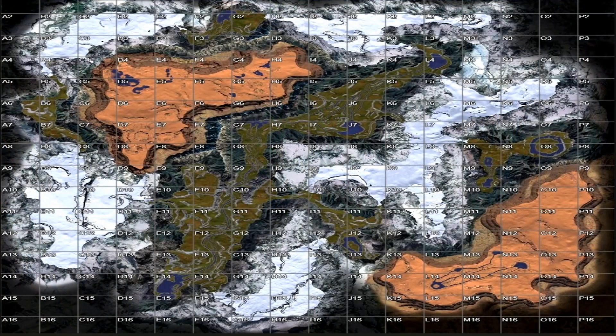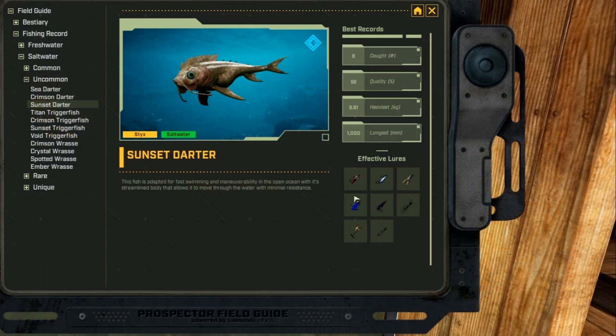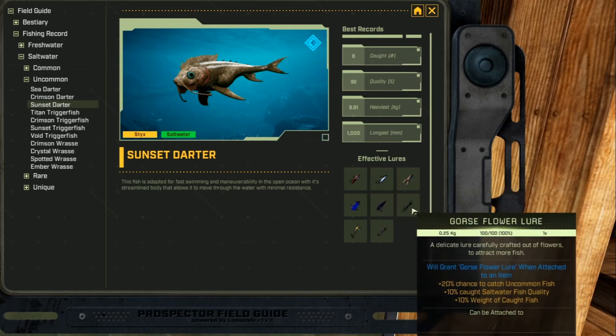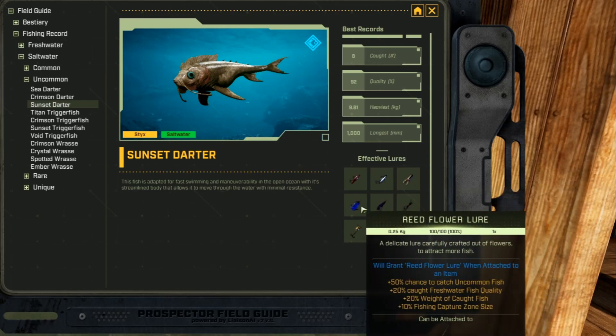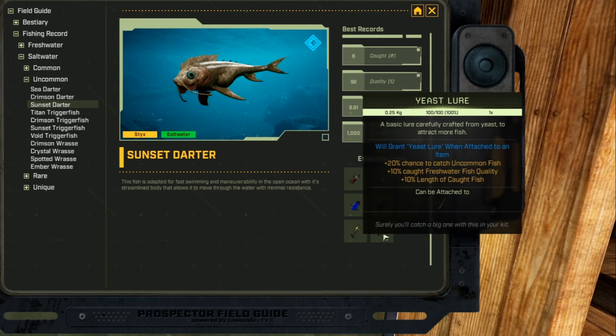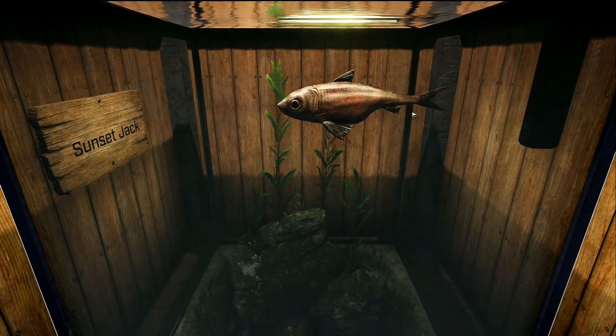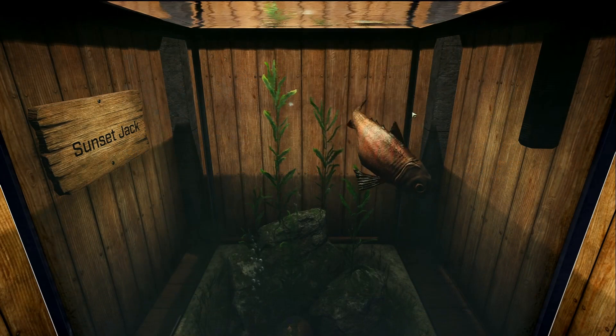This fish is the Sunset Darter, and it's an uncommon saltwater fish. The only Sunset Darters I found were on Sticks, down at M12 and N13 in the Oasis, right in the middle of the biome. Its favorite lures are refined iron, advanced iron, gorge flower, cured leather, reed flower, yeast, and blue reed lures.